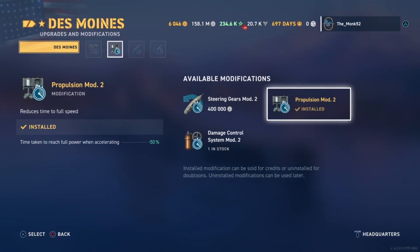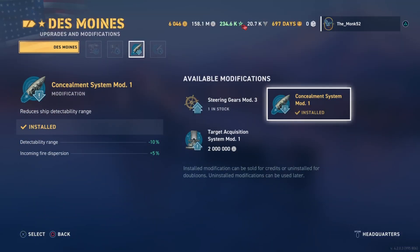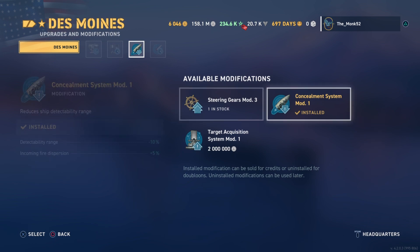I think the turret traverse is fine — it's because of the rate of fire of the guns. In terms of the other modules, I wouldn't recommend steering; I'd go propulsion mod — it turns relatively fine in my opinion. Definitely run concealment mod, don't run steering. Please don't run an agility build in Des Moines.